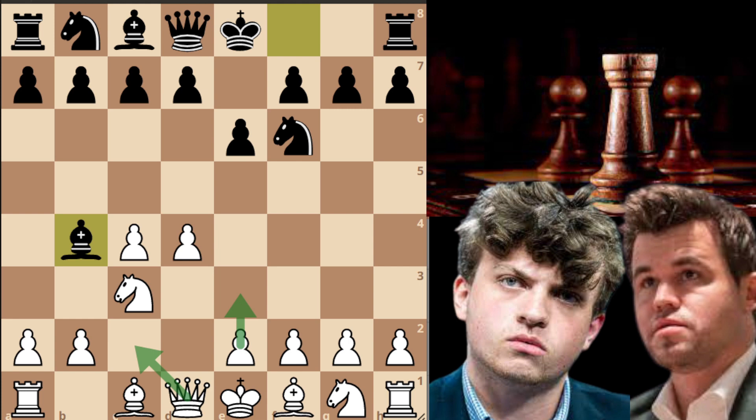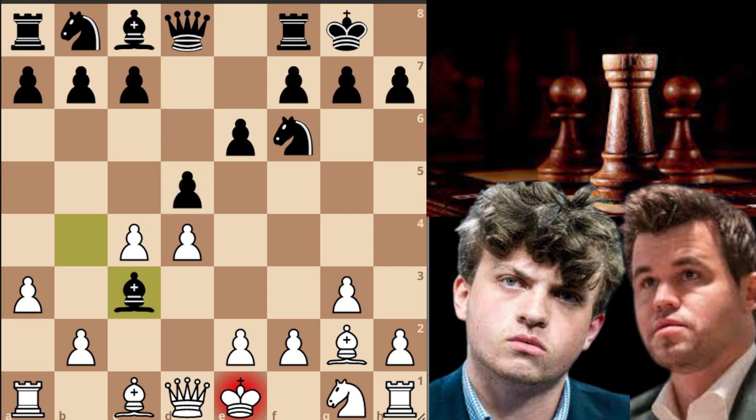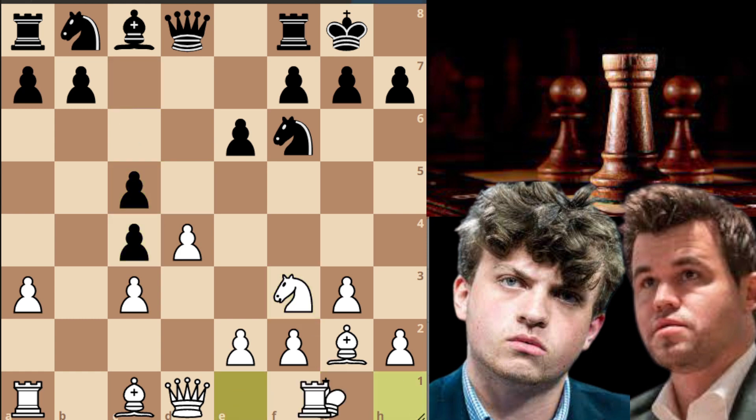White goes g3, short castle, bishop to g2, d5, e3, bishop captures on c3, d-capture on c3, and now d-capture on c4. Magnus goes knight to f3, c5, short castle, c-capture on d4, queen captures on d4, and now knight c6.